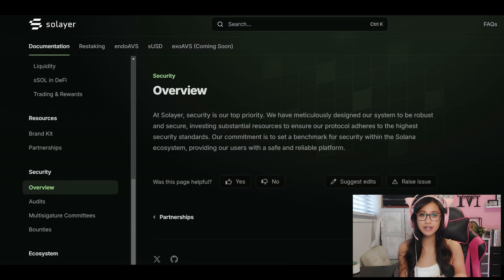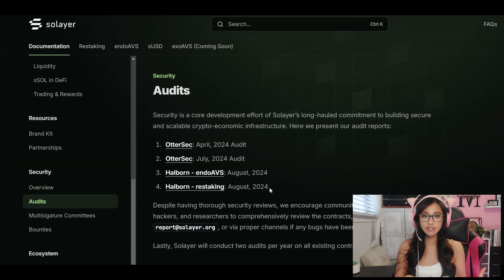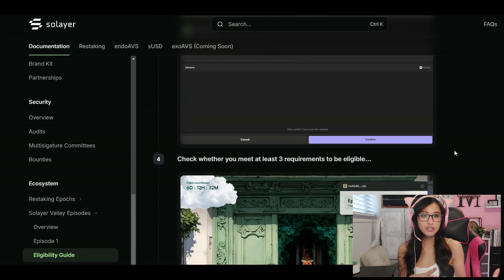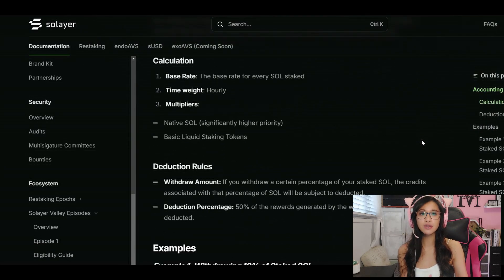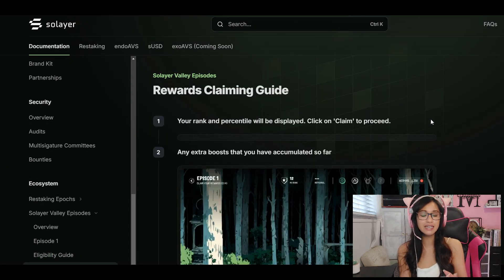When it comes to security, Solaire is committed to transparency and safety. They regularly undergo third-party security audits, providing an extra layer of assurance to users about the safety of their assets. And for those who are new to the crypto world, Solaire offers a wealth of educational resources — from tutorials to guides — helping to onboard new users and making it easy for everyone to navigate the platform. This focus on user experience ensures that even beginners can easily engage with the protocol.